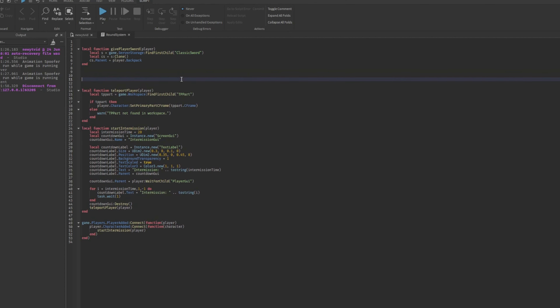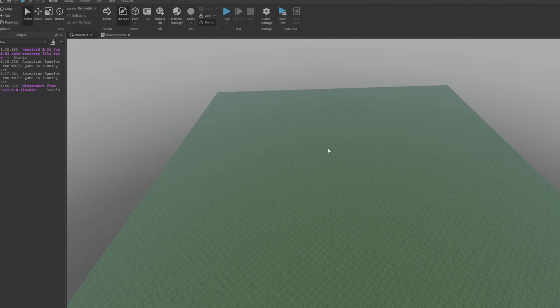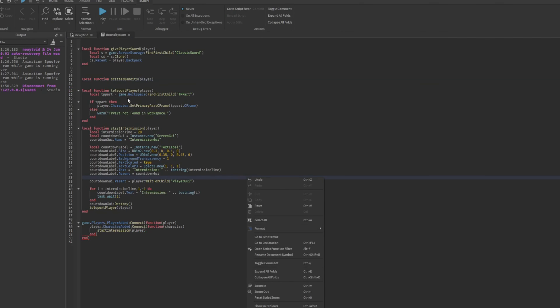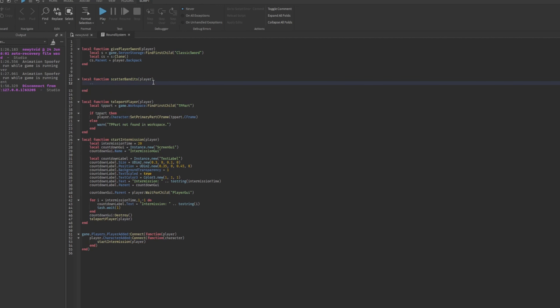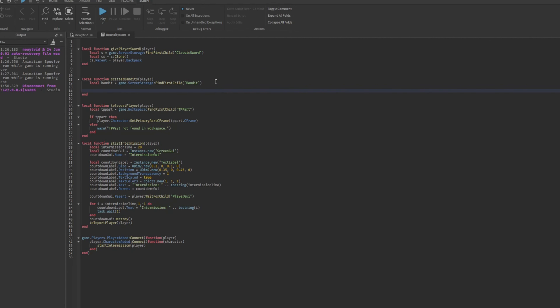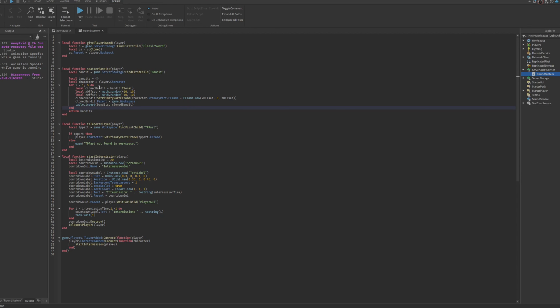Now we need to make a scatter bandits function: local function scatter bandits player. This will spawn bandits near the tp part, scatter them around us, give us a sword, and use a table to count how many bandits have been defeated. We get bandits from server storage with find first child 'bandits', then write code to spawn five bandits randomly around us and insert them into a table.